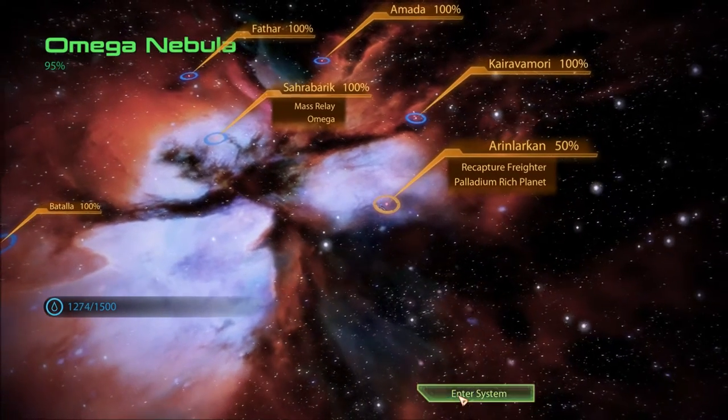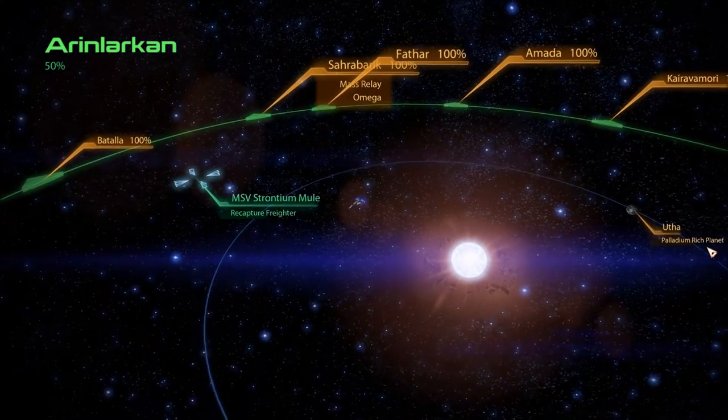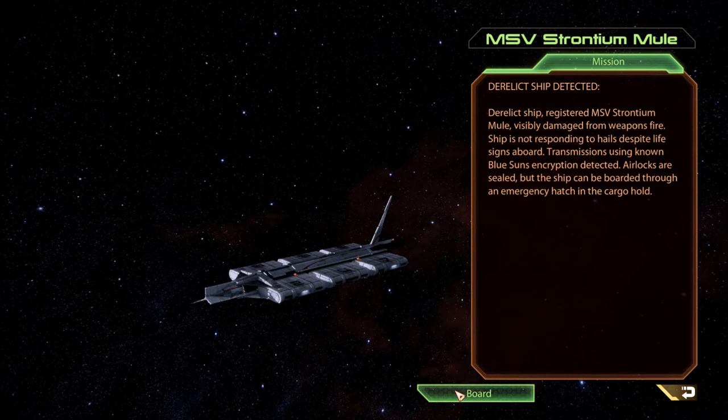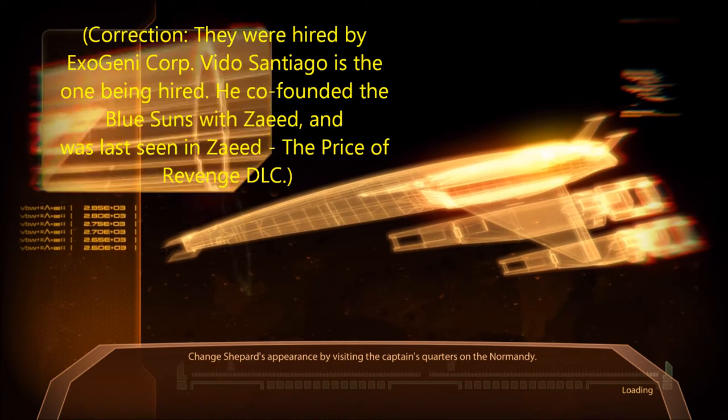We had previously explored this whole system which just has one planet in it. Now a derelict ship has been detected — the MSV Strontian Mule, visibly damaged from weapons fire, not responding to hails despite life signs aboard. A transmission using known Blue Suns encryption was detected. Airlocks are sealed but the ship can be boarded through an emergency hatch in the cargo hold. These Blue Suns have been hired by someone named Santiago to get these relics.